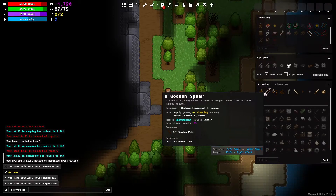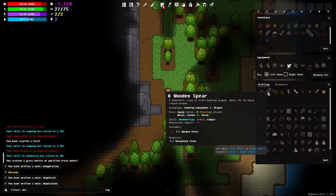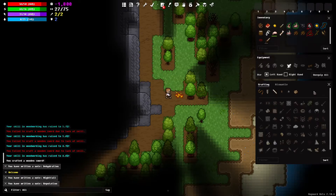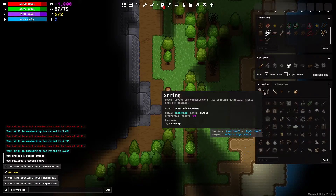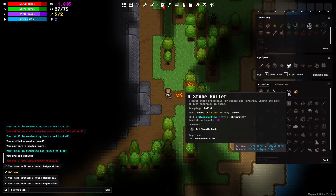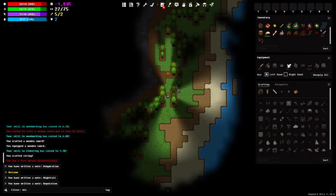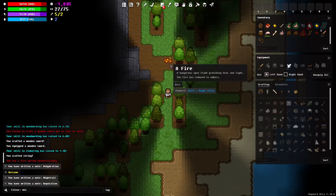String would probably be a good idea. Our spear already broke, so we can make another one or we can make a wooden sword — let's make a wooden sword. We failed, but then we finally succeeded. We're going to equip it to our left hand. Let's also make a string. It looks like the fire is spreading so it might be time to get out of here — it says a dangerous open flame.